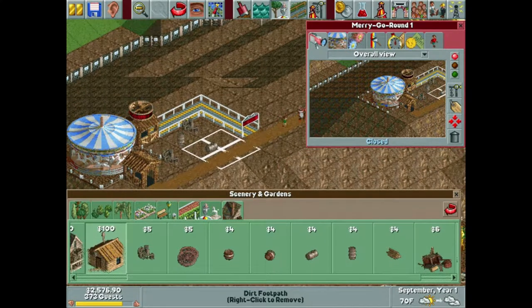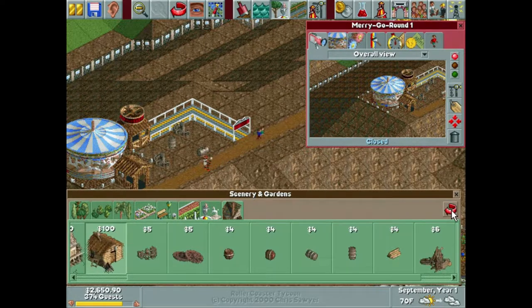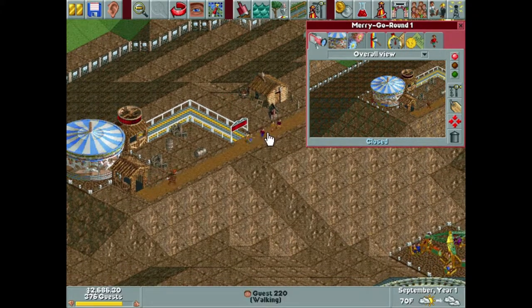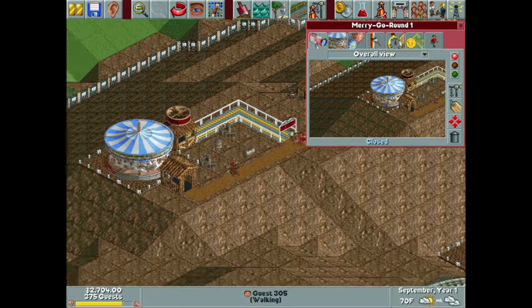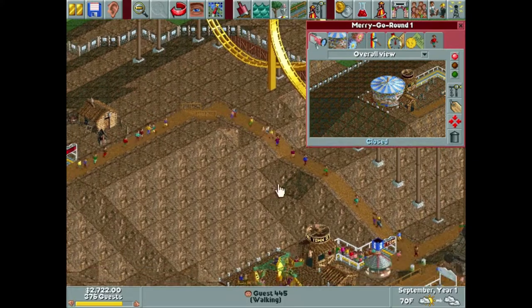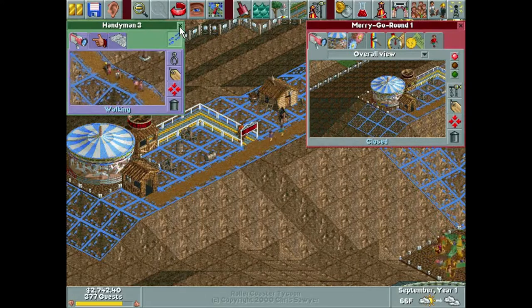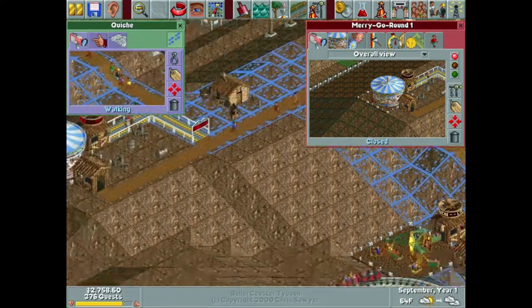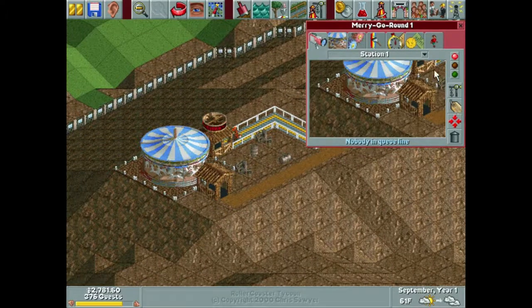We'll add a house over here, facing that direction - perfect. That'll allow us to do a walkway down here maybe to a coaster or something in this general area. Let's get our handyman covering this direction as well as our mechanic Quiche - I'm going to want to call him Keith from now on now that I said that.